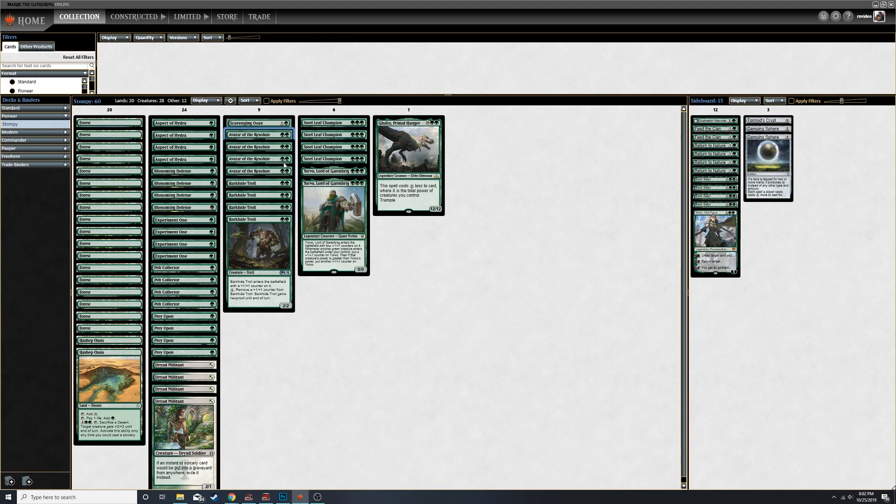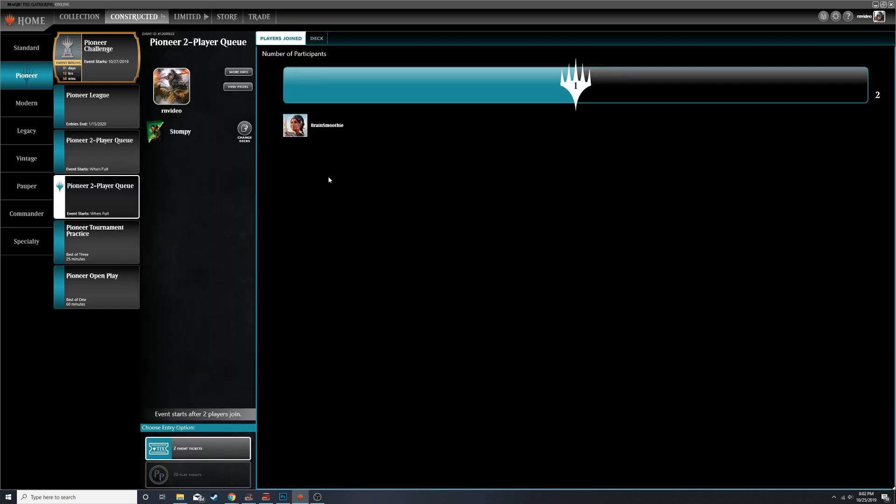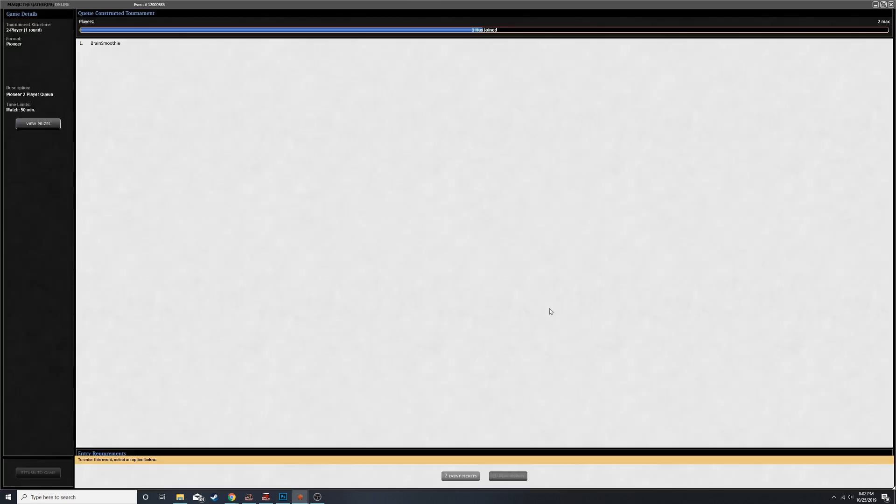I think Avatar of the Resolute is going to be kind of the key to Pioneer stompy, because for two mana this thing can get out of control pretty quick. So we are going to do some two-player queues and see how it goes. Let's play - let's do this!